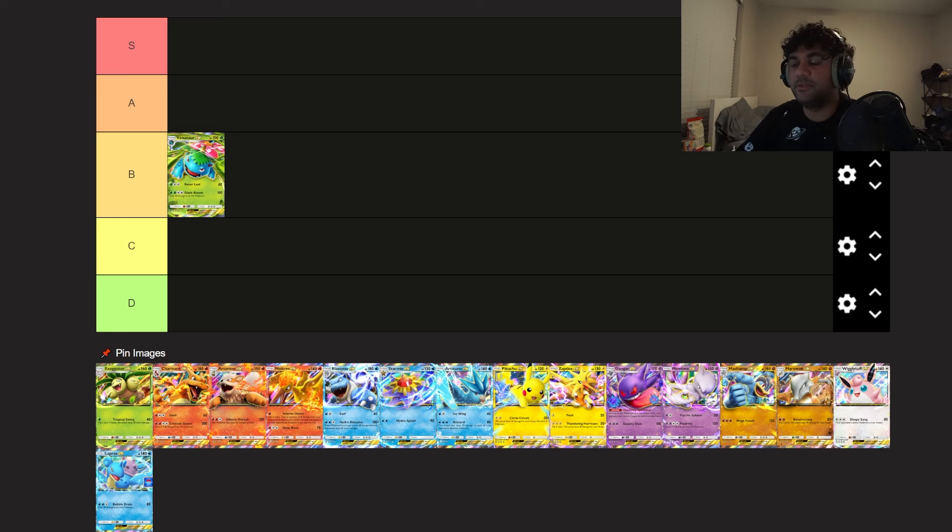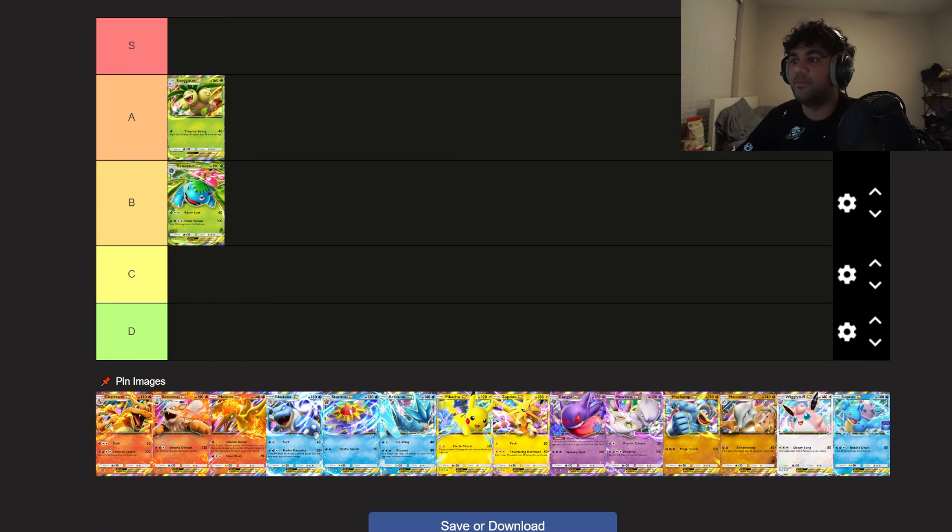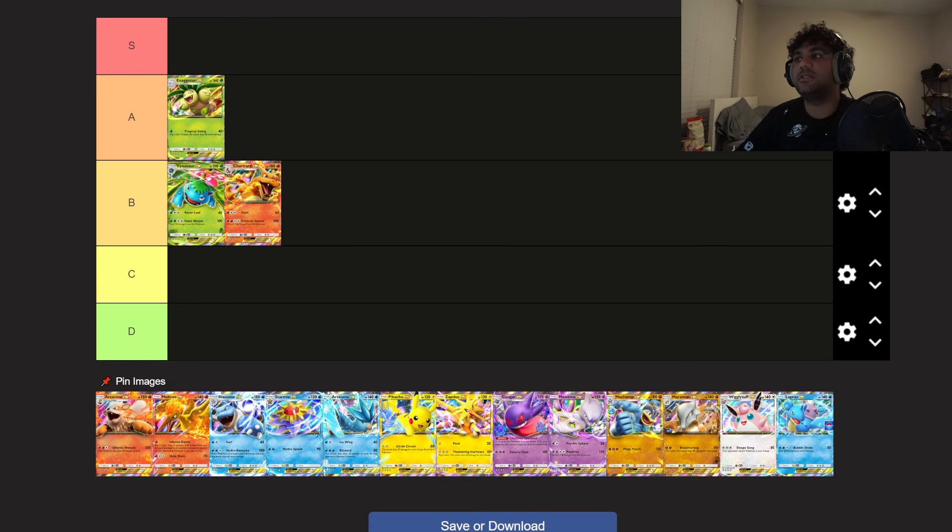Exeggutor EX is an easy A tier Pokémon — it's just very strong, especially when you go first. You'll be able to evolve your Exeggcute into Exeggutor and start swinging with Tropical Swing for 40 plus 40. That early tempo is really strong. It pairs very well with Victory Bell, and you can even use it as a partner to Venusaur EX to gum things up while you're loading up Venusaur. Exeggutor is one of the better EX Pokémon to build around.